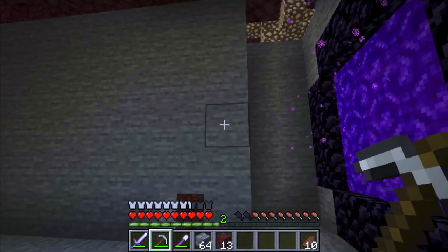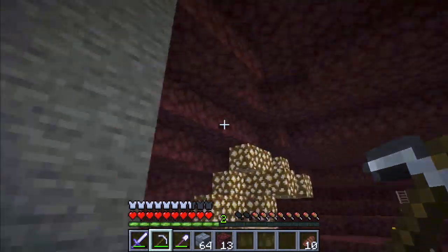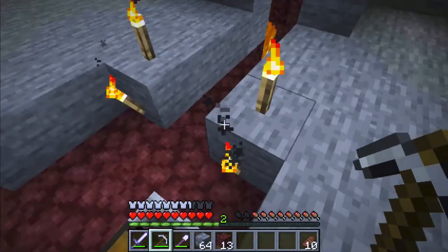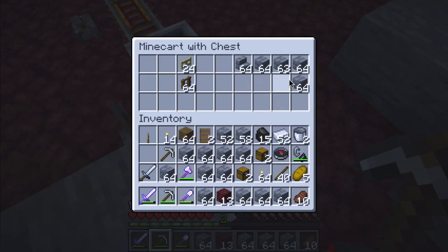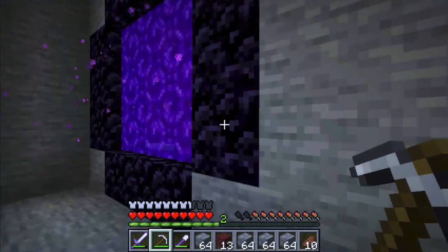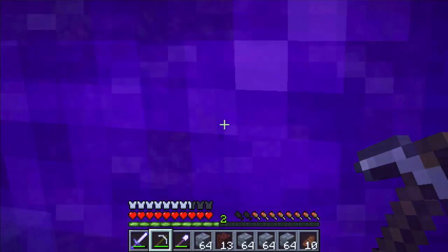I built this wall because the ghasts kept hitting me. I think I'm good. Let's get this. It kept going back and forth — that was funny. I'll take some of this. Do I have any more room? I do not. Let's go into the portal and go to our vacation spot.